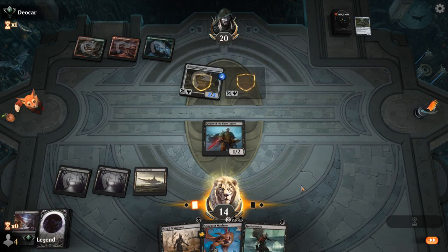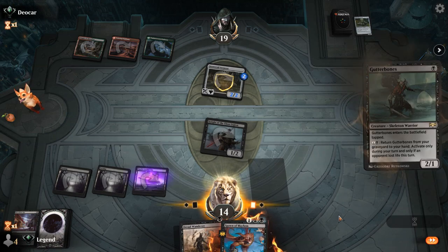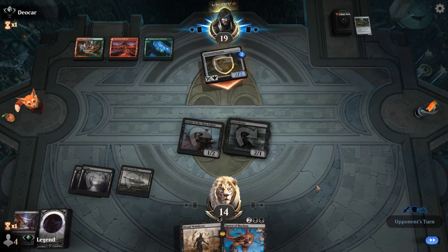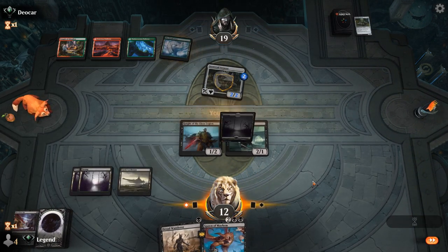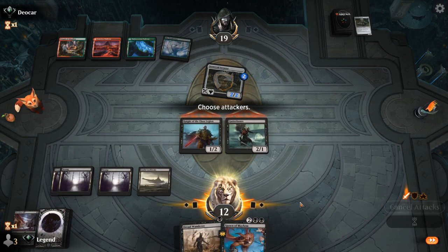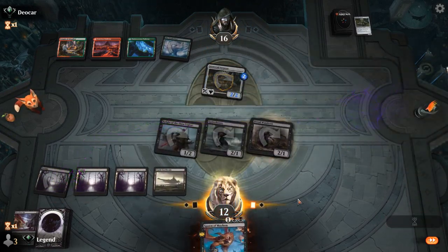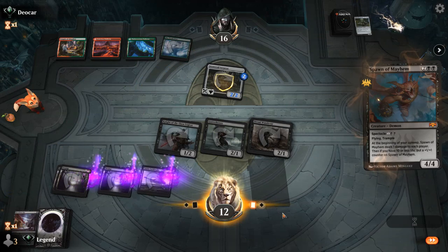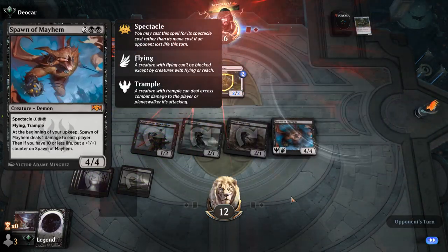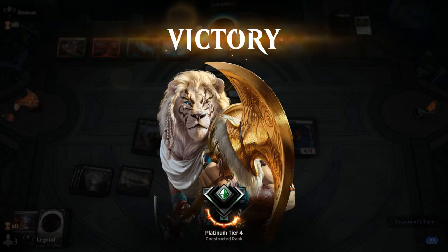We can attack with both now and empty our hands. We're at 12 life, so Spawn is also close to picking up +1/+1 counters if we fall below 10. Next turn Spawn of Mayhem can fly over and our opponent concedes. We managed to nicely punish the Trickery deck. On to the next one.